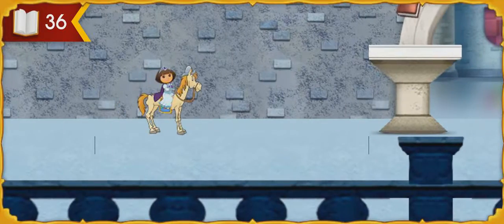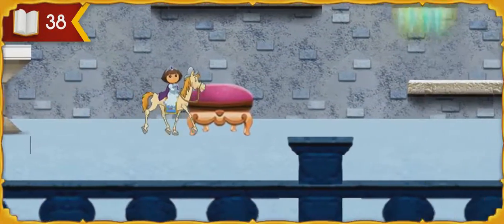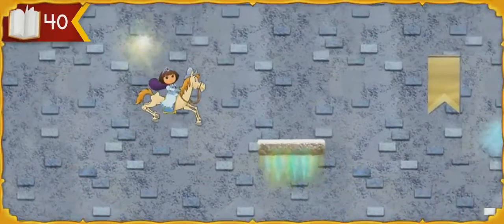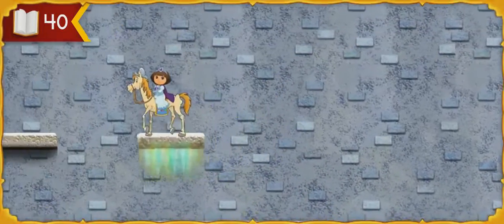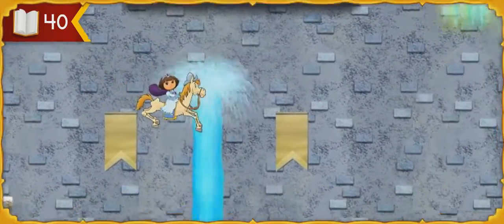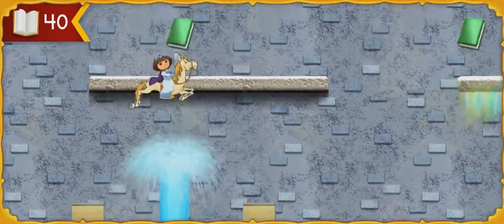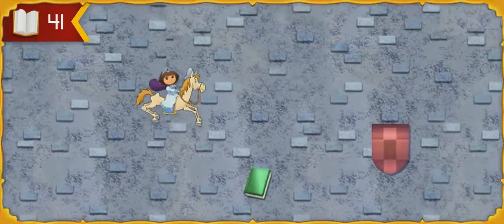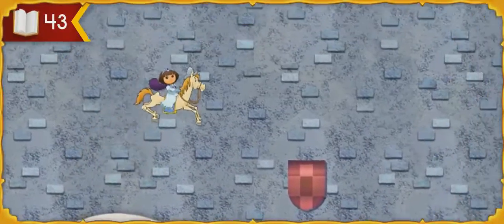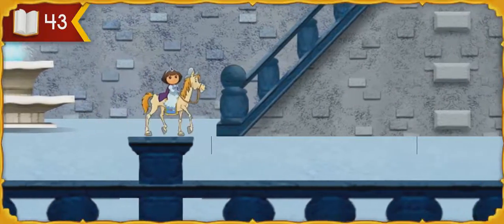Press the arrow keys to move. To jump — Muy bien! A bouncy cushion! It'll help us jump. All right!